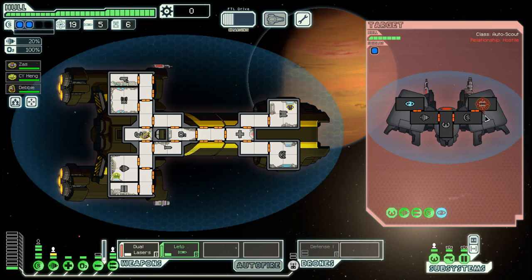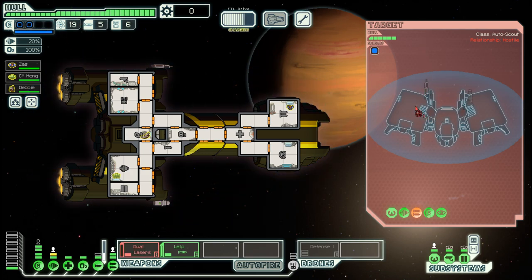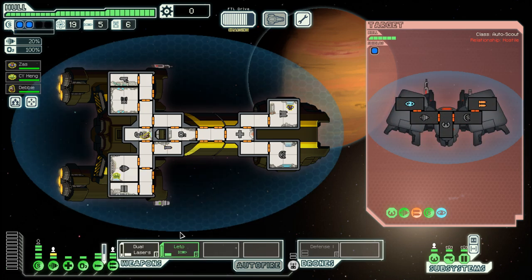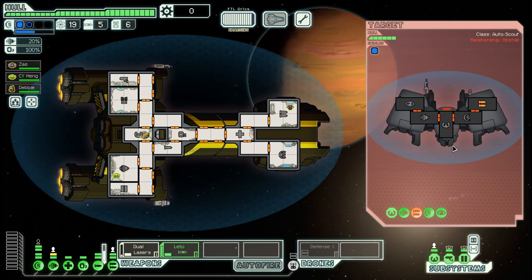That gets us more scrap and it would cost 50 scrap to buy it. In theory they could damage us. Damn it — I knew this would happen. I knew it. I can also shorten the loading time for our artillery beam.